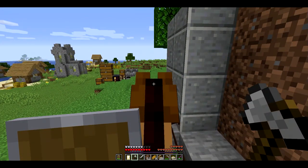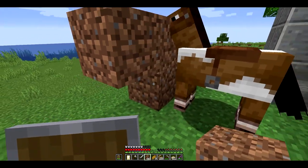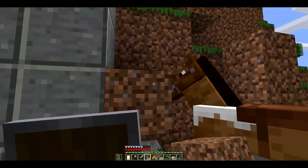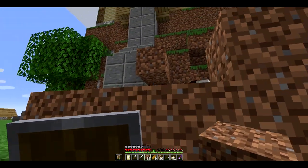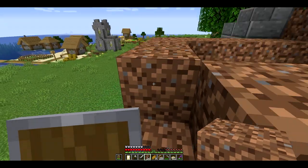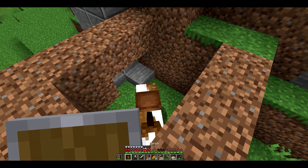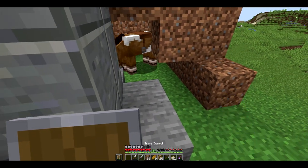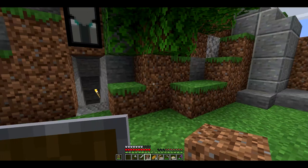I think for right now he should be okay right here. I'm gonna trap you. You stay right there. Now you don't go nowhere. Let me put a torch in there so you don't get company. For right now, that's where you're gonna stay, old friend. I don't think you can get through here but we're gonna go ahead and block you off anyway.